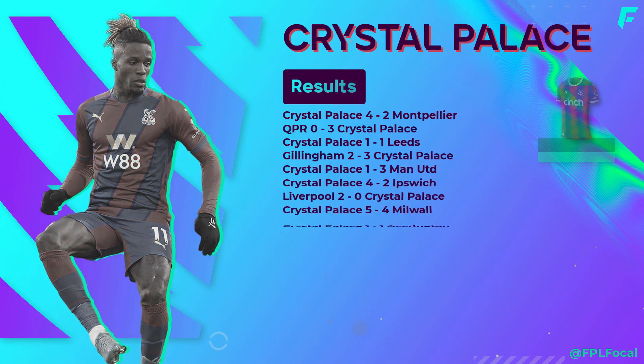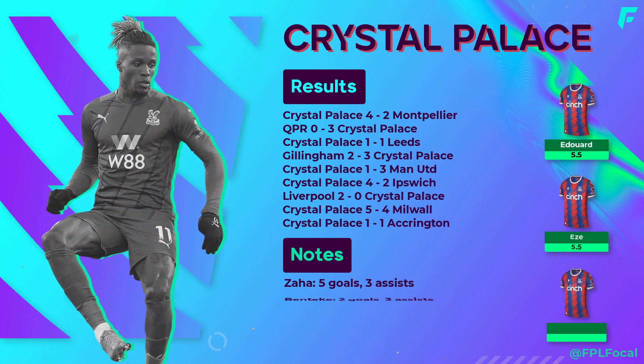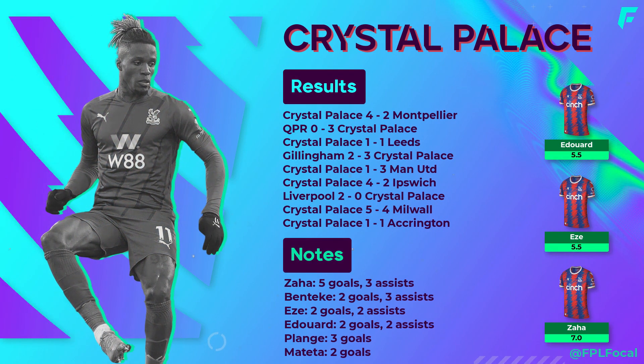Crystal Palace have been the busiest side in preseason. Zaha's been absolutely flying with 5 goals and 3 assists. Palace's opening 4 games are Arsenal, Liverpool, Aston Villa, and Man City, so despite the form he's an avoid. But if he can continue to impress even against tougher opposition, he's a strong contender to grab around GW5 when the fixtures turn. Eze has looked really tidy on the ball; his 2021 season was disrupted by an Achilles injury and he could be in for a great season if he can stay fit. Mateta and Benteke have also chipped in with goals, so rotation may well continue among the forwards.